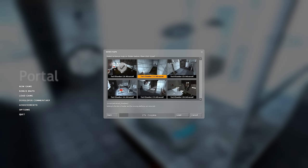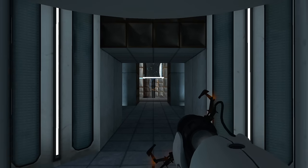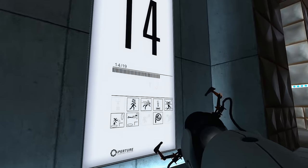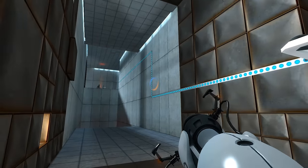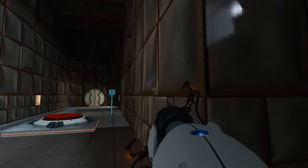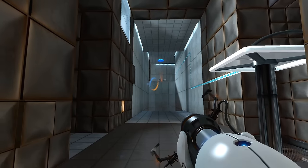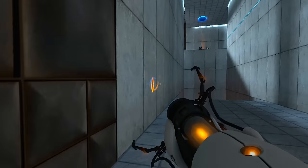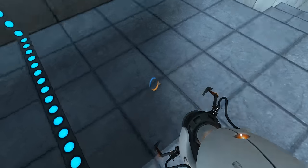Number 14 Advanced. Getting to the box is harder, and the moving platforms are removed. Oh no. What is that? What is that gonna mean for us? This is this one. There's a button here. I remember the shape of this. I just don't really remember what we're doing.